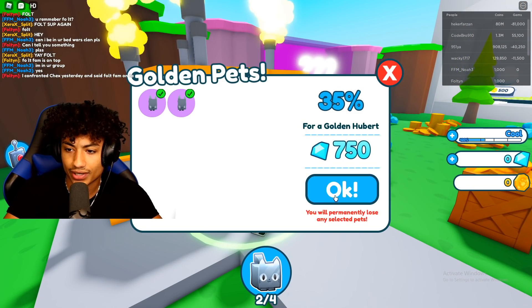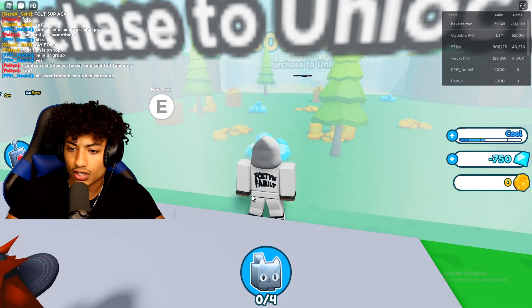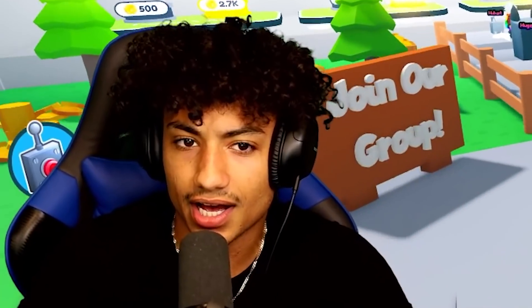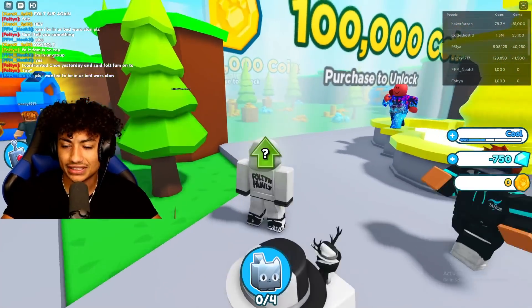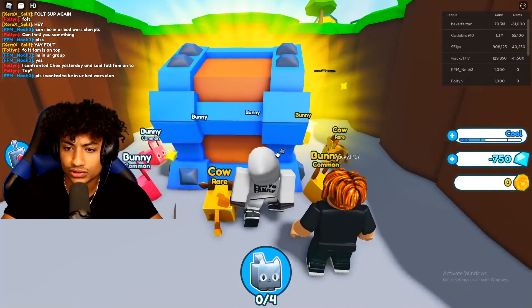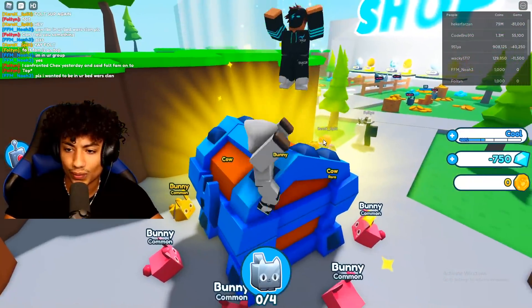Make golden pets? Okay, let's make it. Wait, you can get negative coins? Wait a minute — that means I can just... can I unlock this? I do not know what to do in this one. How do I level up? I'm so confused. This guy's got gold bunnies. How do I even open this chest? I'm walking right through it — what is this game?